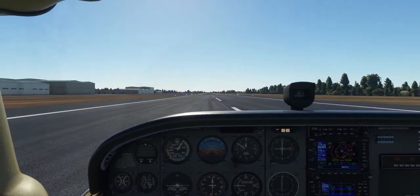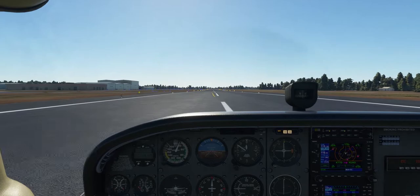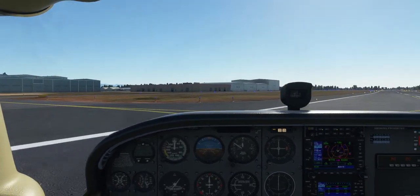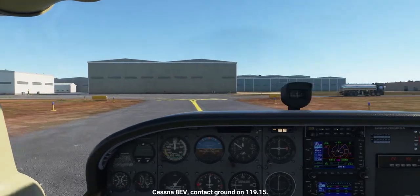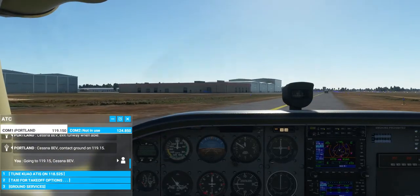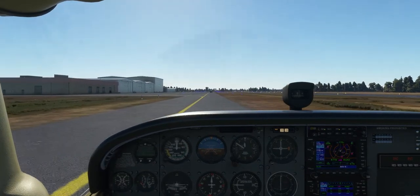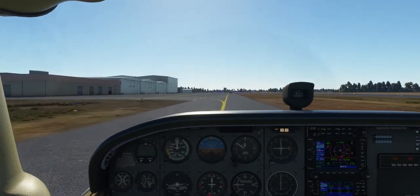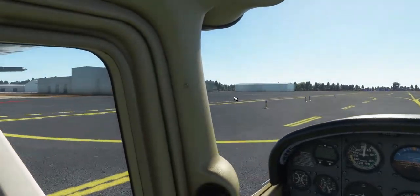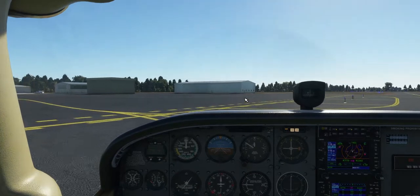Tower tells us to exit the taxiway. We'll take the first one in case anybody's behind us — on the brakes and exit first taxiway. We have landed in Aurora! Let me take you to Van's Aircraft and show you around. We'll taxi down — Van's Aircraft is up on the right. It's really cool and I'm excited to eventually test fly some of their airplanes and maybe build one. It's not actually modeled in the game but Van's Aircraft is back here somewhere.